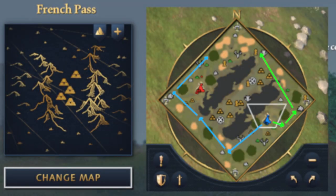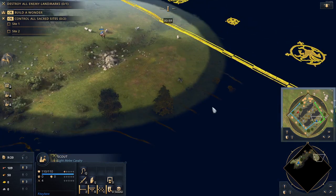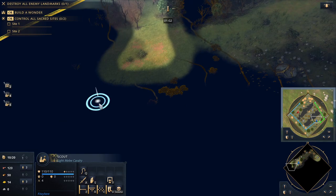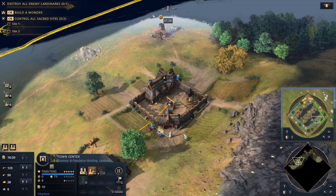For French Pass, never go through the middle. Send the first scout clockwise to the edge of the pass, and look for three sheep there. After that, keep moving clockwise around the map. The second scout goes to the edge of the map behind your base, and then counterclockwise around the map.